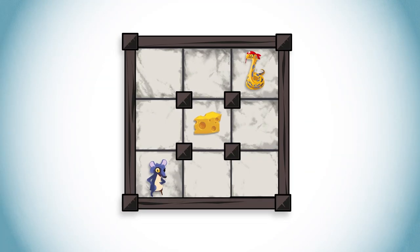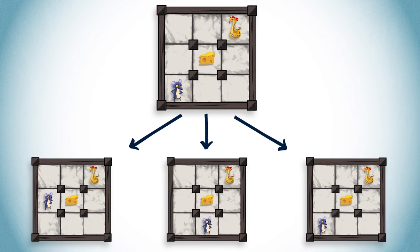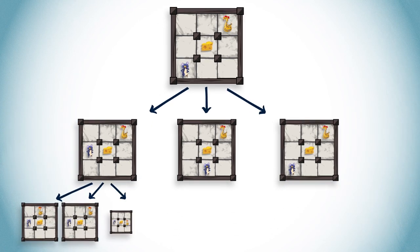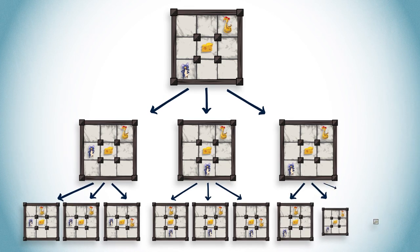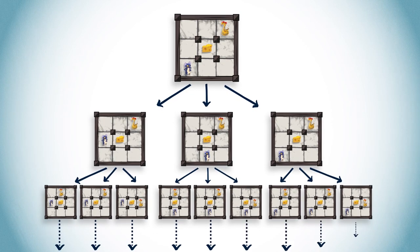Determining if a winning strategy exists is a very complex computational problem. To do this, we need to consider two intertwined combinatorial factors, which are the possible strategies of the rat and the possible strategies of the python. As a result, the number of possible games in Pirate is huge.